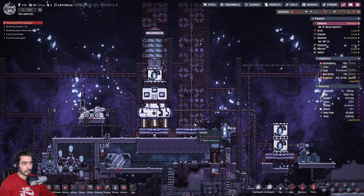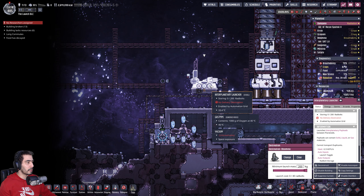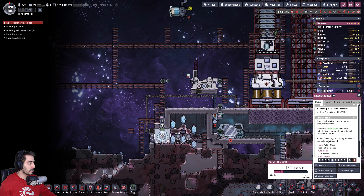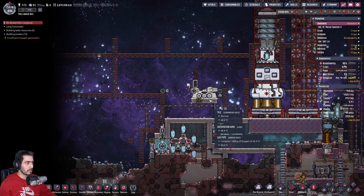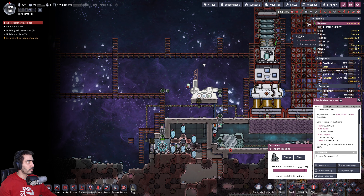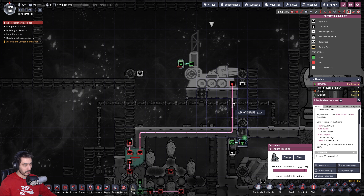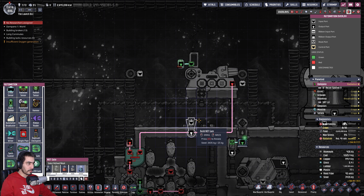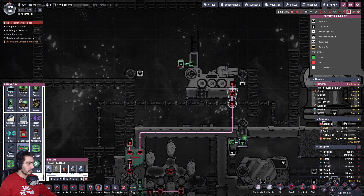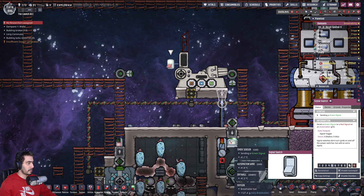Let's switch to Lumina. You have a thousand, and you have no radbolts. Sends green when it's full — I forgot I have to have a NOT gate. Let's do a NOT gate, made out of lead. That should do it. Sending a green signal — so we're good.